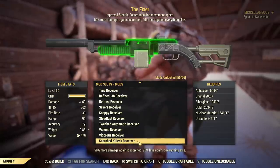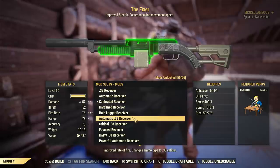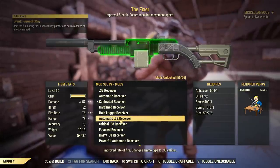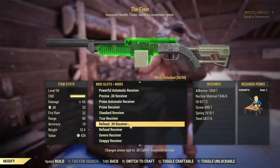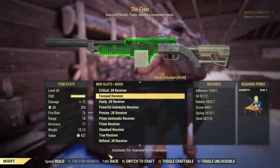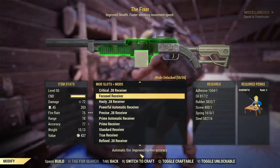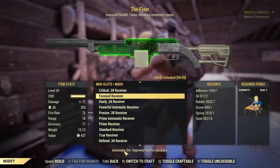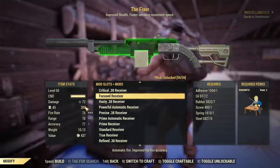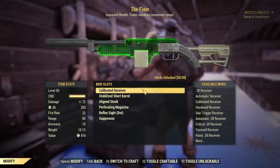The Scorch Killer's receiver — never use this one, it's just bad, even versus Scorched. For the .38 receivers: if you have a lot of .38 caliber ammo and want to use it up, for a Commando build consider the .38 automatic receiver, and for a Rifleman build consider the refined .38 receiver. All other .38 receivers are useless. If you're thinking about using a receiver for PvP, there is one exception: in PvP the damage of the receiver doesn't matter, so you want something like the focused receiver for improved hipfire accuracy on automatic fire. You have no benefit using powerful automatic receiver over focused receiver in PvP. That concludes the receiver choices.